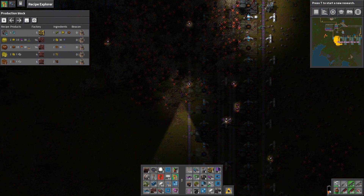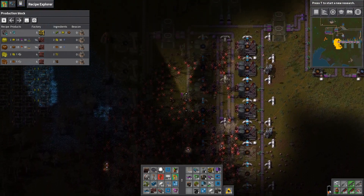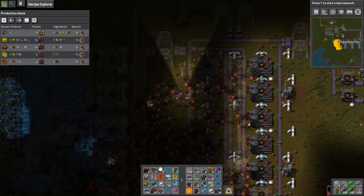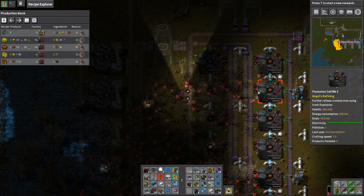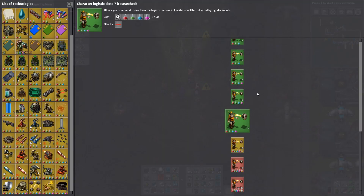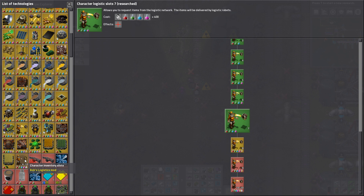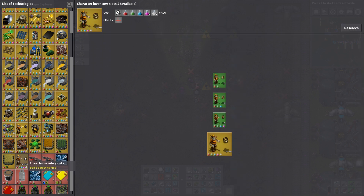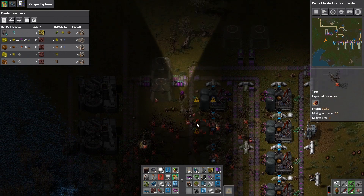These guys are really draining my suit power. We need new power armor, we need new power generators, but we need new science for that because a lot of that is going to be using science packs we just don't have yet. We can get more inventory slots. We need the high-tech science packs - oh, space science packs. We're definitely going to need the high-tech science packs.